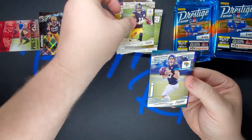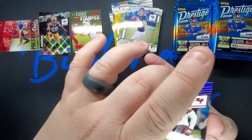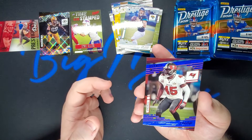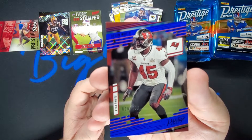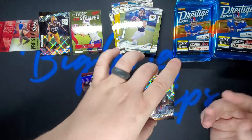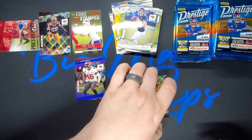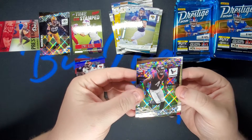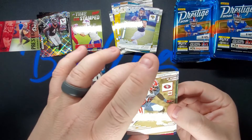Chase Claypool, Gardner Minshew. Oh — a numbered card! Devin White Extra Points, numbered card — what does that say? Eight out of two forty-nine. Not too bad, and we got one right behind it. Zach Cunningham on the Extra Points. Pretty cool, nice little numbered card there.